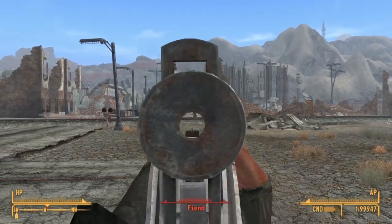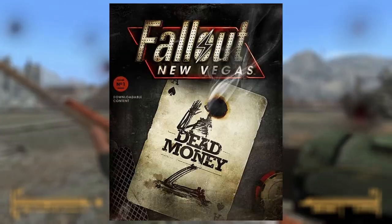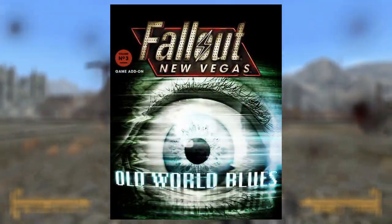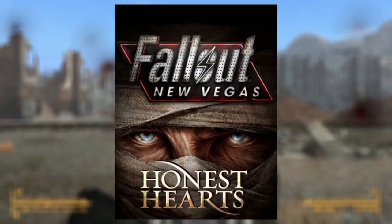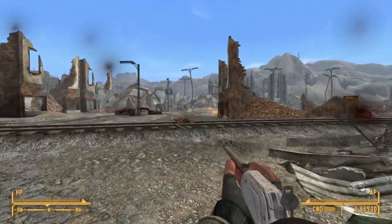The Ultimate Edition, which is basically the Game of the Year Edition, comes with all of the Fallout New Vegas DLCs such as Dead Money, Old World Blues, Honest Hearts, Lonesome Road and The Gunrunner's Arsenal, which adds unique weapons and items to the game.